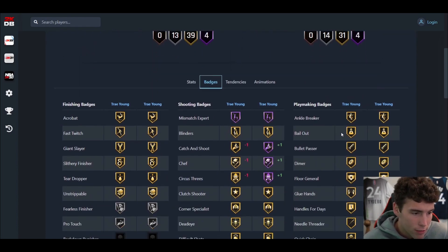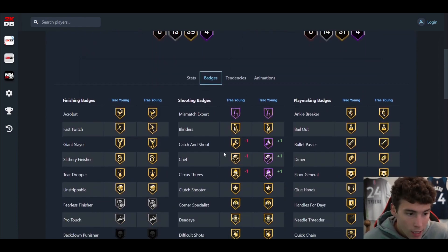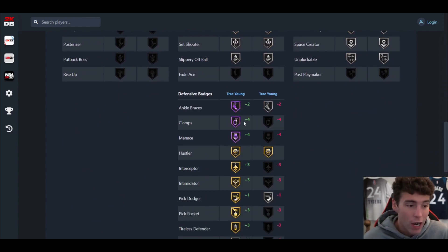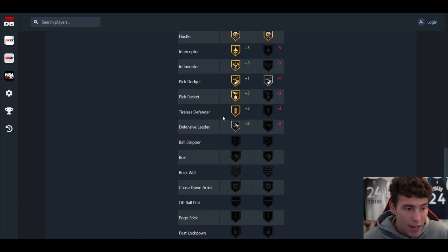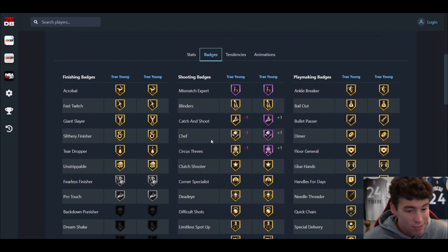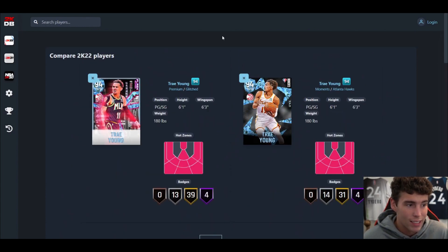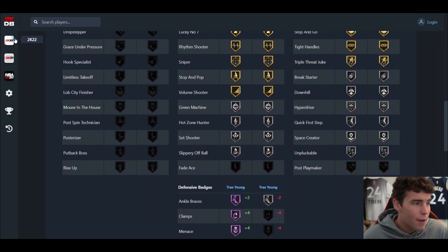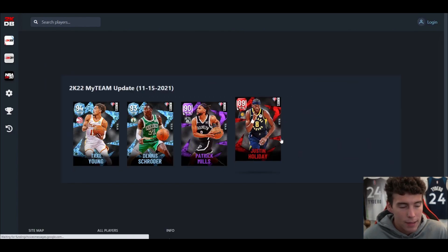To make a case for the new Trae Young: he has Hall of Fame Catch and Shoot, Chef, and Circus Three — three pretty important badges. But what you give up are Hall of Fame Ankle Braces, Clamps, and Menace, plus a ton of other defensive badges. You do get a little more offense and he's more fun in Triple Threat modes, but in MyTeam Unlimited I don't think the cards are close — the Glitch Trae Young is quite a bit better.